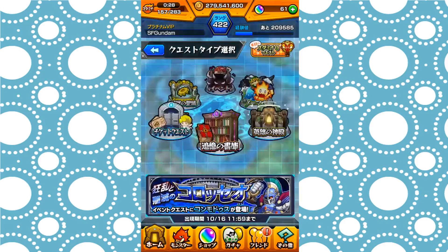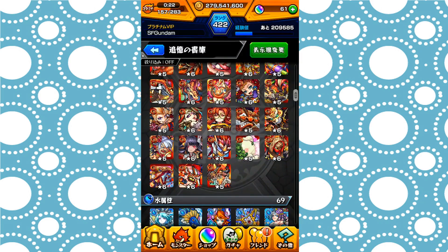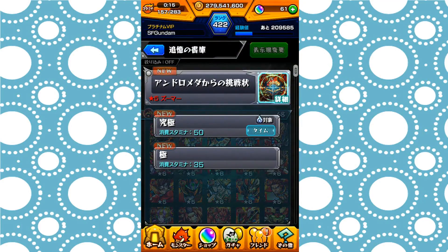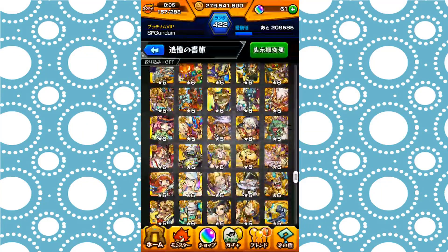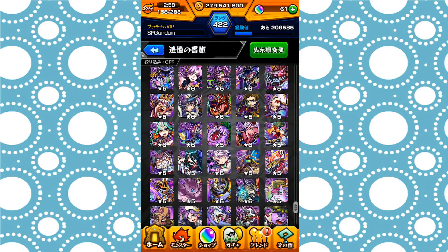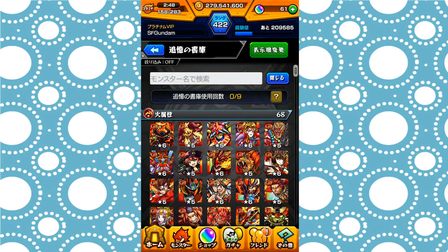First off, the library — there are no new additions to the library. But every single time you clear a set of dungeons, you get one orb. There are about 300 plus, including the secret stuff like the Fenur X stuff, which I think also counts as an extra orb. Take your time to clear them — you won't be able to clear them in one day because you're limited to at least 5 per day. Slowly do it when you have stamina to grab those orbs — you can get up to over 300.